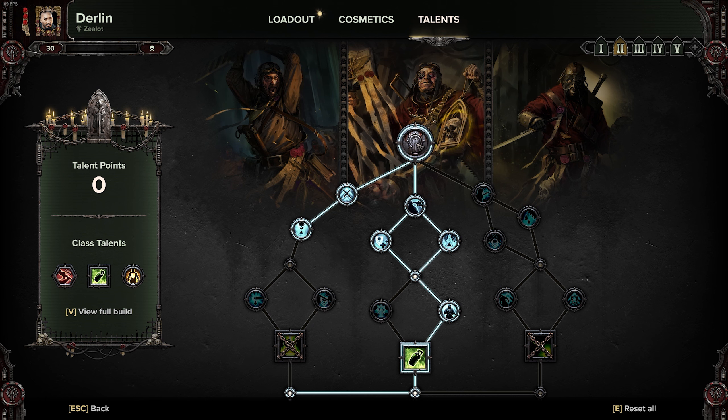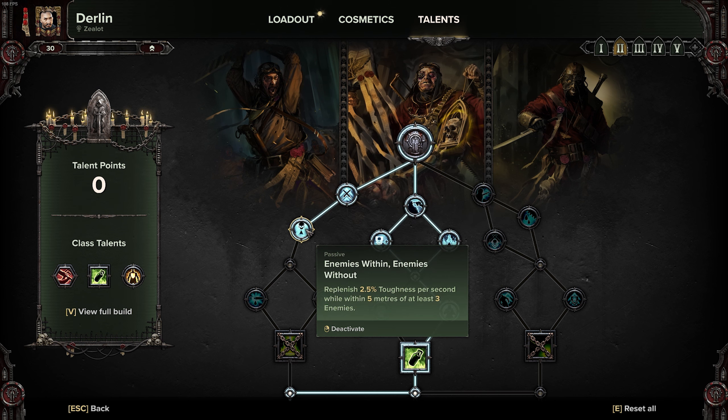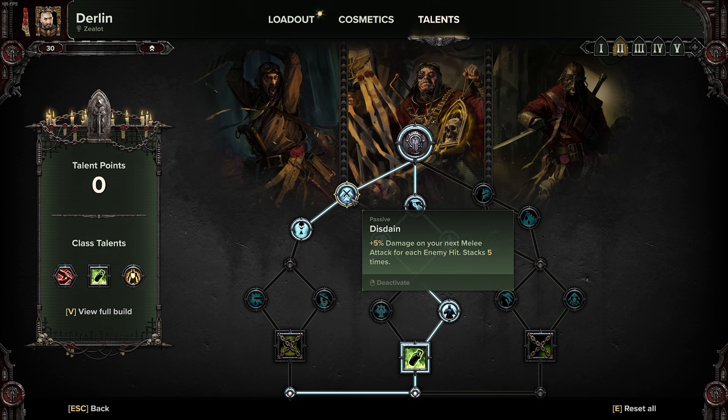Now let's take a look at some of the perks that I run for my zealot. First, going down the left side, taking Disdain for extra damage as well as Enemies Within, Enemies Without for that extra toughness regeneration when fighting several enemies. These two perks are a must-have for pretty much any zealot build that you run.